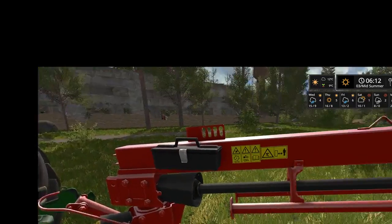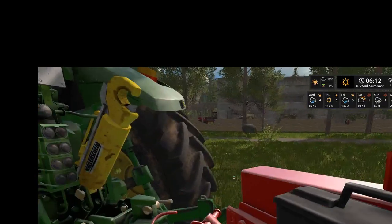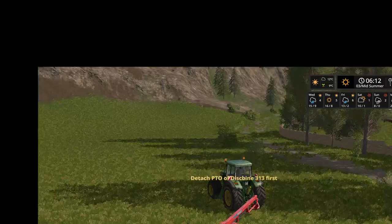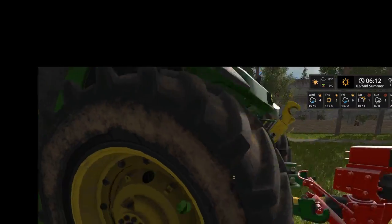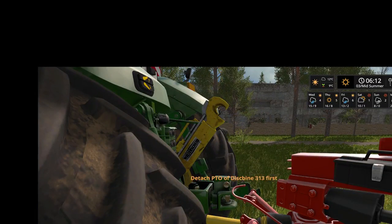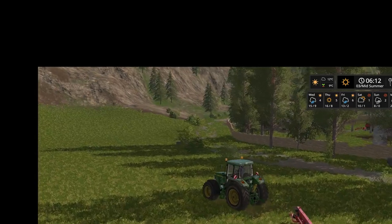And of course, when you come back — and actually this should probably be on the other side when I jump out of the trailer, not this side. Got to close, so I turn this off first. Come back out. And of course you can't hit Q first, because you have to detach the PTO, and then detach the implement, and then you can go.